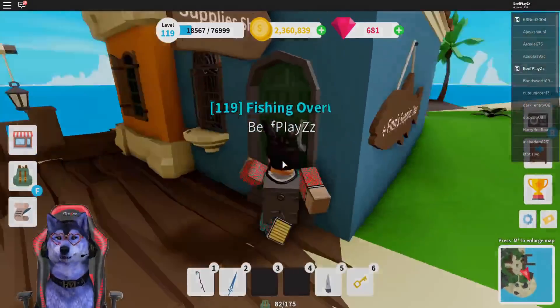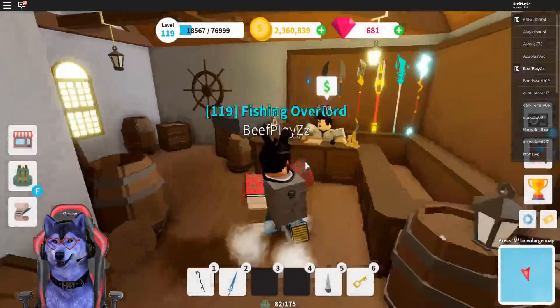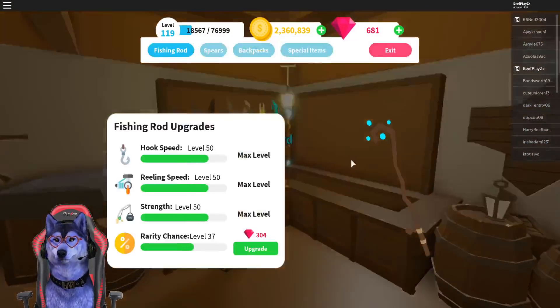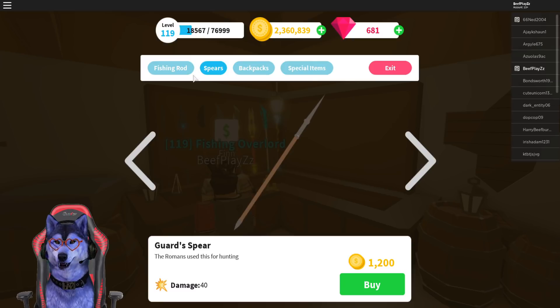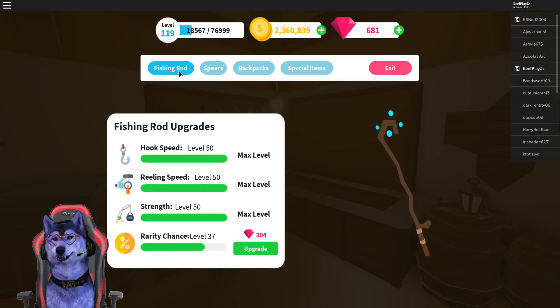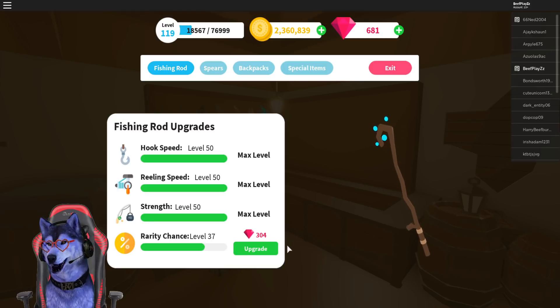Let's head off into Fin Supply Shop. Fin Supply Shop is an area where you can upgrade your rarity chance on your rod, upgrade your rod, get backpacks, and more. With the fishing rod, you want to focus on your fishing rod first — this is the priority. Do not spend anything on your gems; save them and just use your rarity chance. This is all you need. Before you get anything, get your rarity chance up.